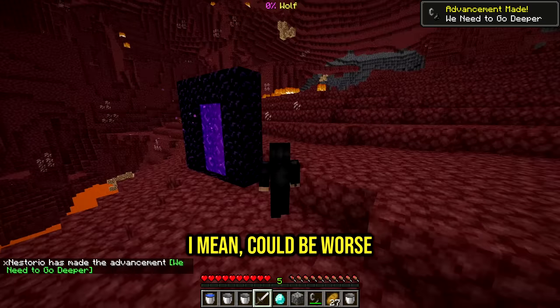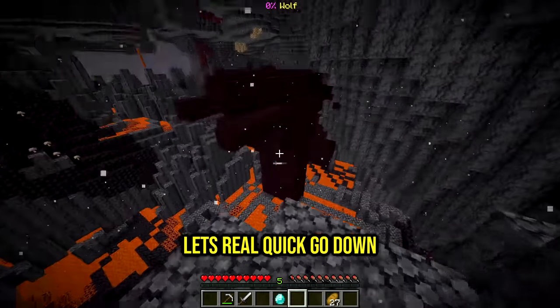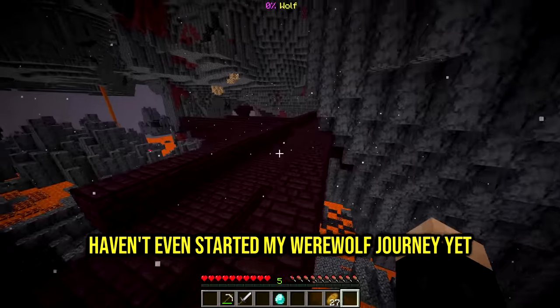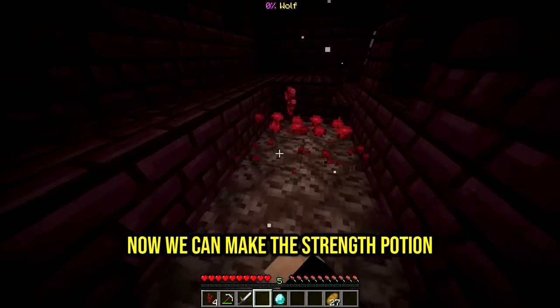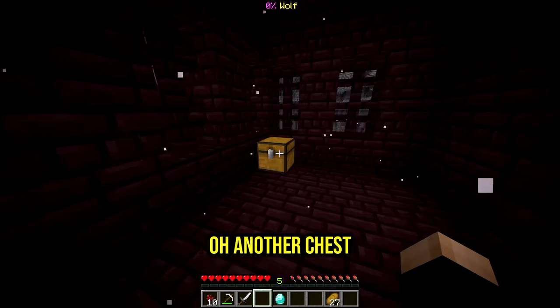Please be a good spawn - could be worse. We need a fortress, and there it is! Let's go down. We just gotta go to this place and not die to blazes. I haven't even started my werewolf journey yet and I'm literally still zero percent wolf. Another chest! Now we can make the strength potion but we just need blaze rods. Oh, and more gold!